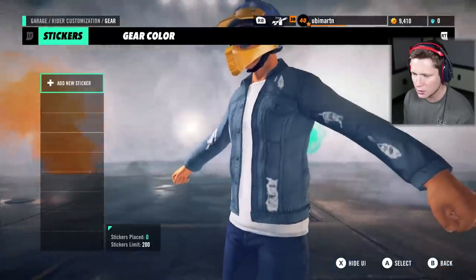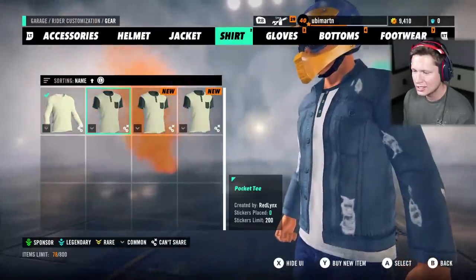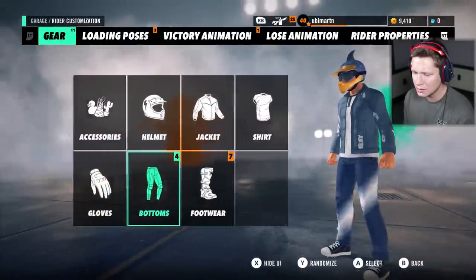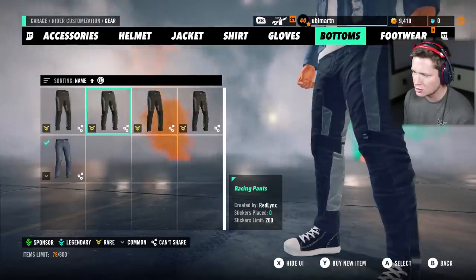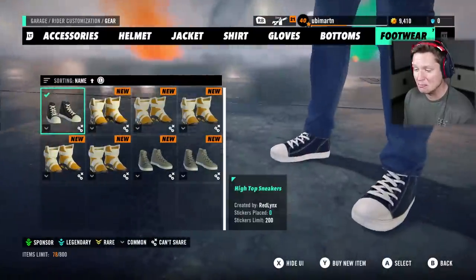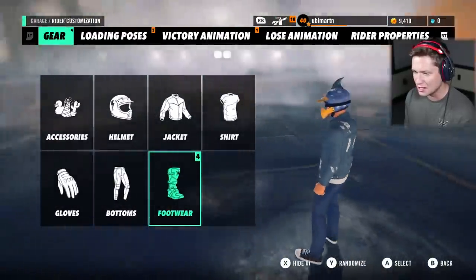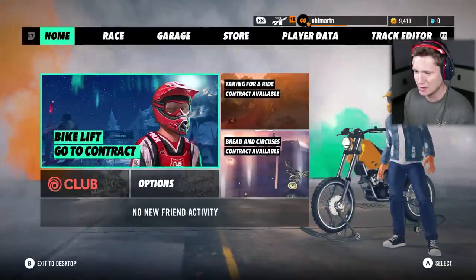Oh, you can customize it! You can add stickers. Underneath, we've got a lot of the same thing, so I'm just going to go with this pocket tee. Gloves — we've got two sets of boxing gloves. Bottoms — we've got four sets of the same moto pants or jeans. I'm going to stay with the jeans, I guess. This was some BS, I'm not going to lie. I'm going to stick with the Converse too, even though those are stock. We've got a little bit of customization going on here, but I feel like we got kind of gypped.